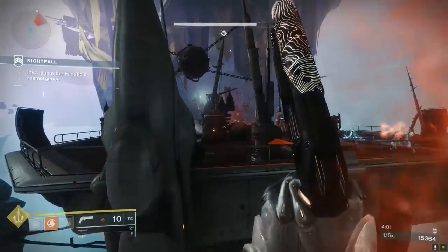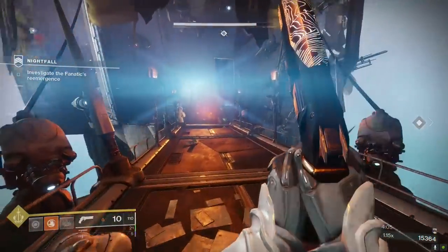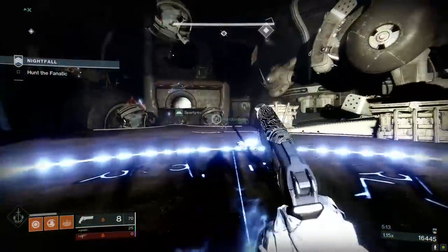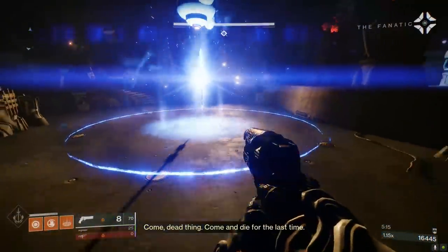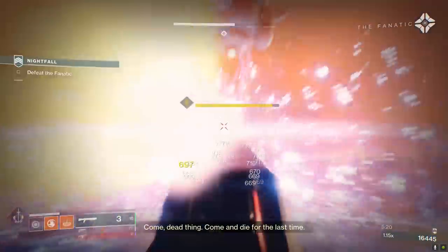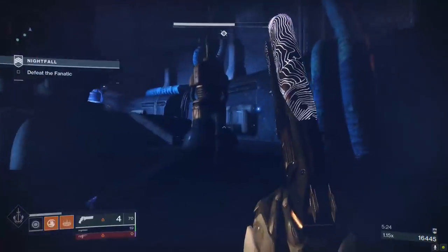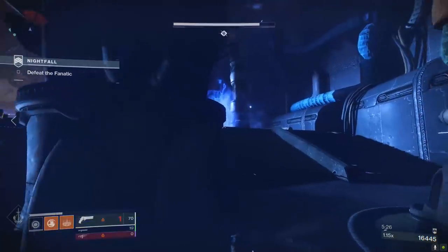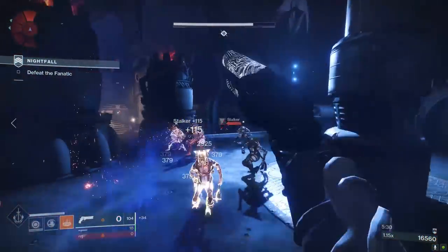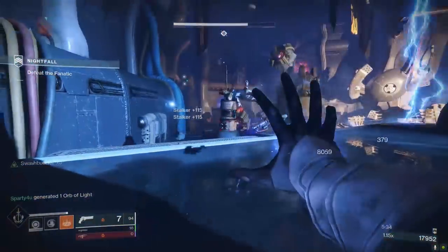Again, on the way there will be adds trying to kill you — literally ignore them and run by. Don't waste your time. Now you should be at the boss. Here is my general rule of thumb when fighting the boss: if there's ever a moment where the boss isn't glowing purple and immune to all damage, someone should be hitting the boss with a power weapon. The faster you push the boss to his next immune phase, the faster you get the encounter over with. Every second you aren't pushing the boss to his next immune phase is a second you're wasting.